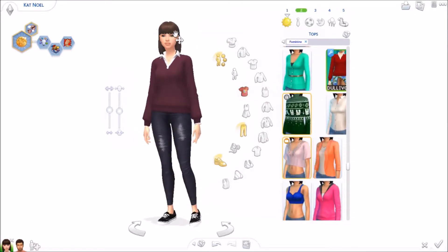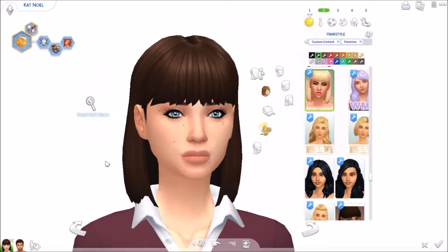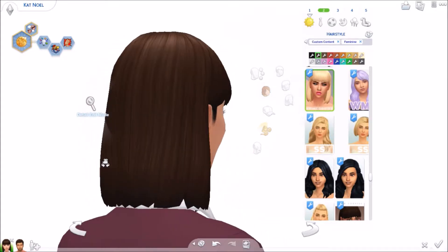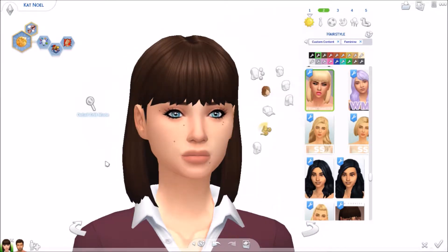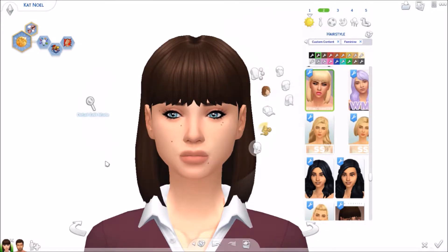Outfit number two, starting with hair. This is the longer version of the hair in the first outfit — I think it's the retexture of that hair. Grim Cookie released the shorter one first and then made a longer one. I prefer both; it's just based on your style — do you like really short hair or shoulder length hair? I like both hairstyles because they look the same, just different lengths. They're both super cute, all EA's colors of course. I love the bangs, and the left side of the hair is tucked behind the ear which I think is super cute.